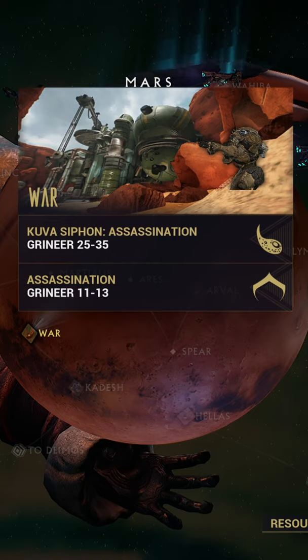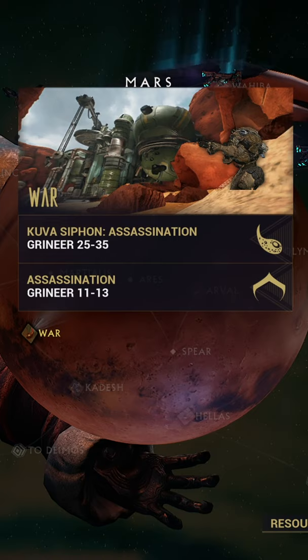All three of the parts have a pretty high chance of dropping, so chances are it will only take you 5–10 runs at worst to actually farm Excalibur.